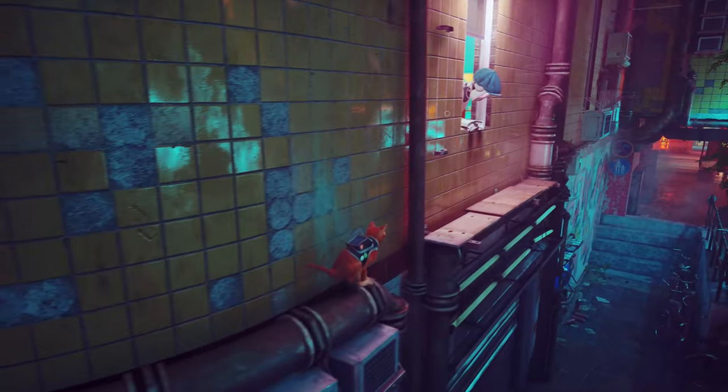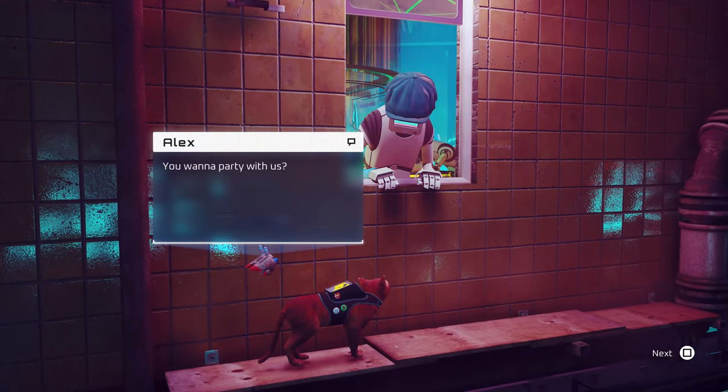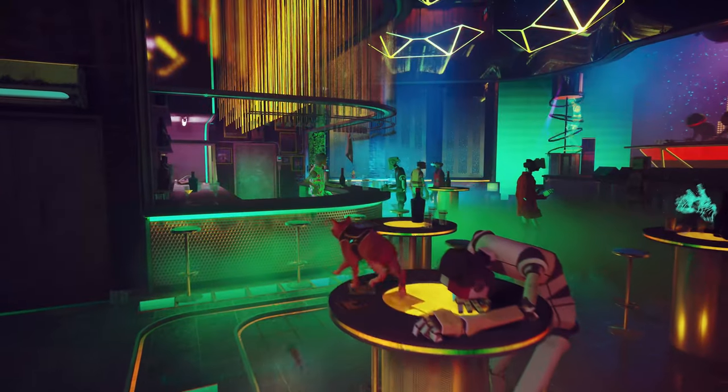We are going to find our way in right here — there's a little secret entrance. Now this trophy requires us to scratch a record, so we're going to find a record on top of a table, throw it on top of the turntable, and then just scratch it like we scratch anything else.